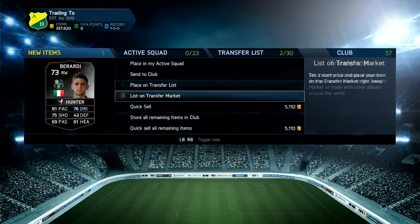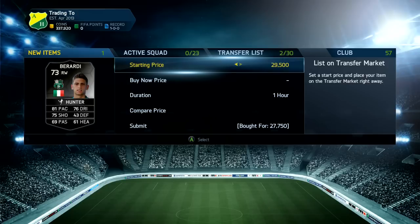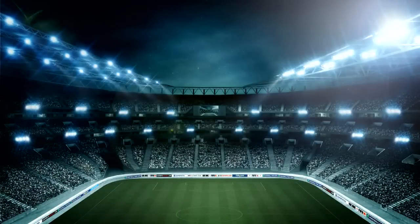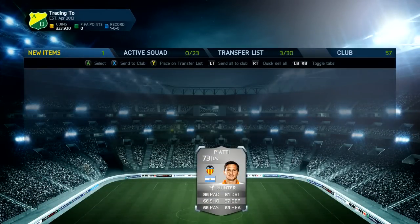Like I said, the last time the cheapest was 250k, and if this one sells for 230k, that would be some really, really nice profit. We're also going to pick up this first in-form Baradi for 27k and list him up for around 45k.